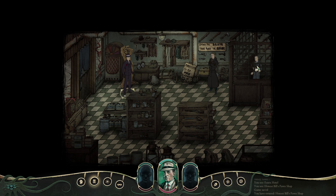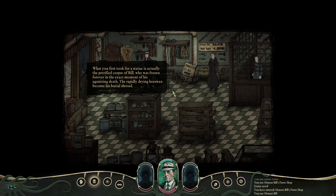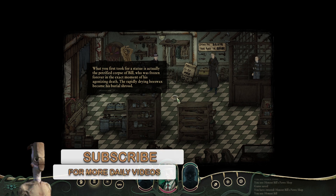Hello, friends — probably it's Bill. What you first took for a statue is actually the petrified corpse of Bill, who was frozen forever in the exact moment of his agonizing death. The rapidly drying beeswax became his burial shroud. So that's Bill, I guess.